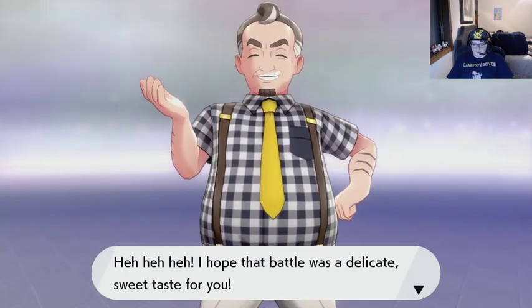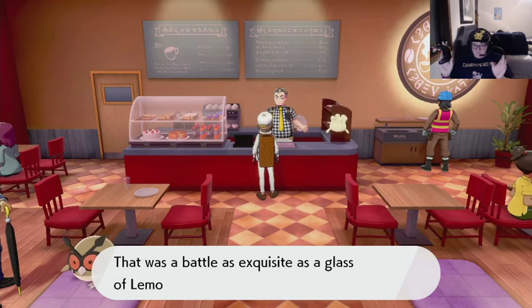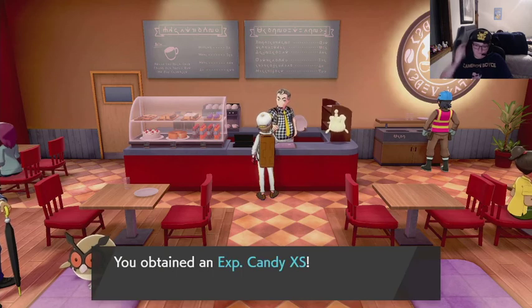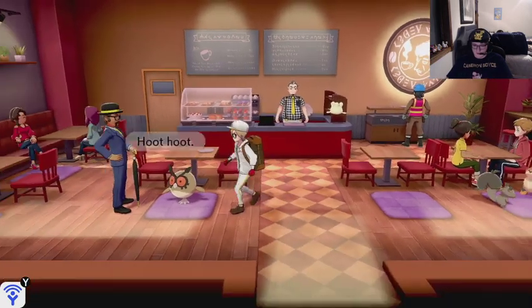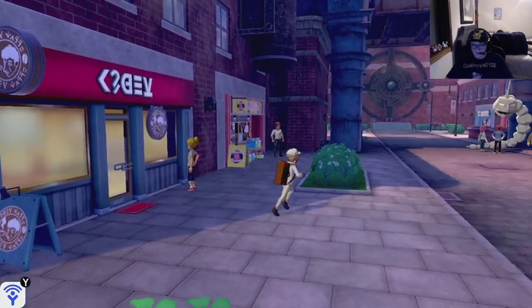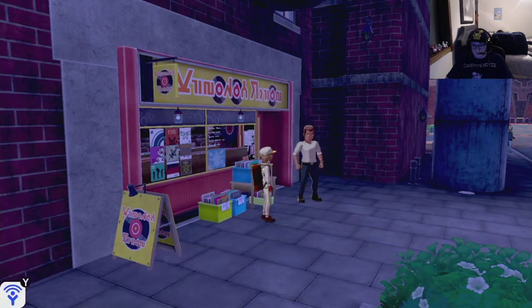I hope that battle was a delicate sweet taste for you. I guess that was sweet for me — a glass of lemonade! I got a glass of lemonade. And some EXP candy — XS. I'm assuming XS is Extra Small. Apparently you can't buy anything here, you just win. It's a Lickitung trap — apparently you can't buy some Lickitung here.